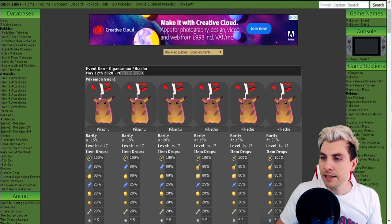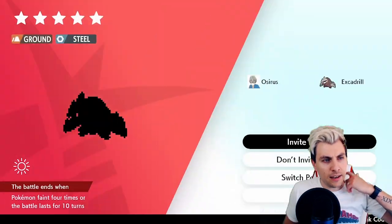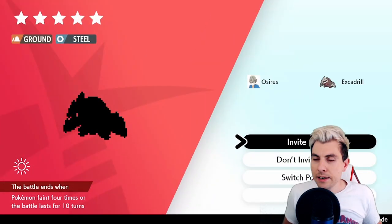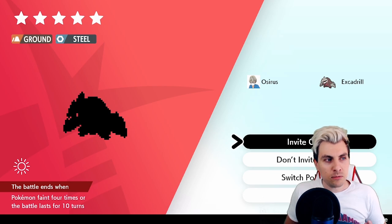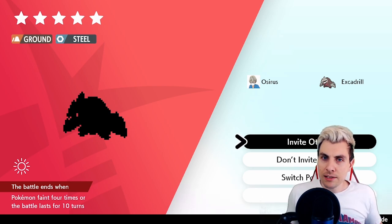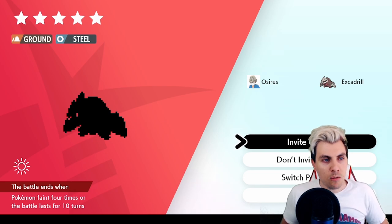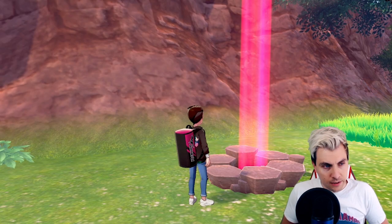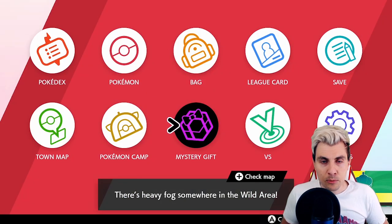We'll hop back into the game and cover how to do this. As you can see, I have an event Raid Den active — you can see it's part of the older events still running, with an Excadrill that has no right to be in Dappled Grove, but it is one of the event beams.